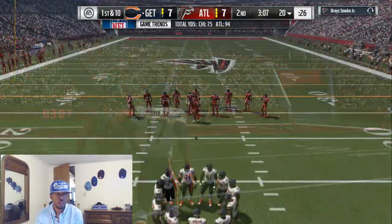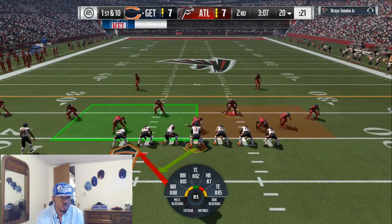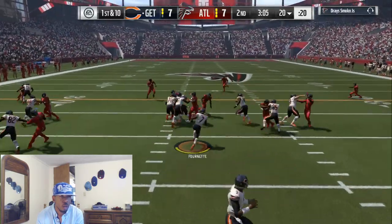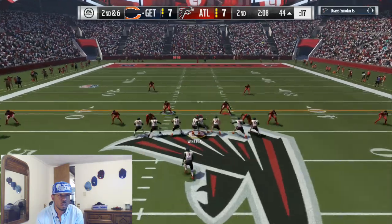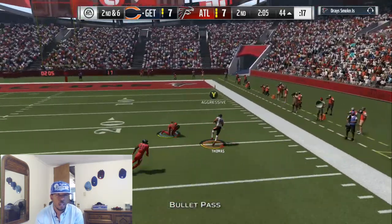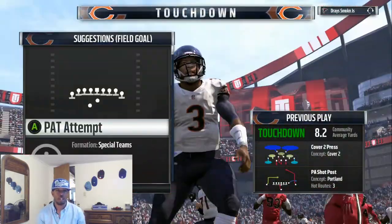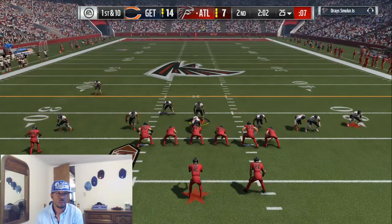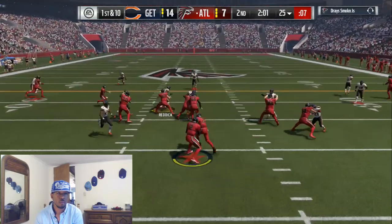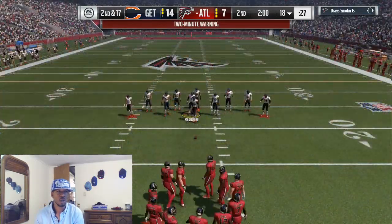We can sneak the run in right here on first down. If he's in cover two or anything like that, we're gonna make sure we pinch down. He fell down — just like my Dion did, his guy took a knee. Quick play action and the blitz gets to him — disgusting, let's go!